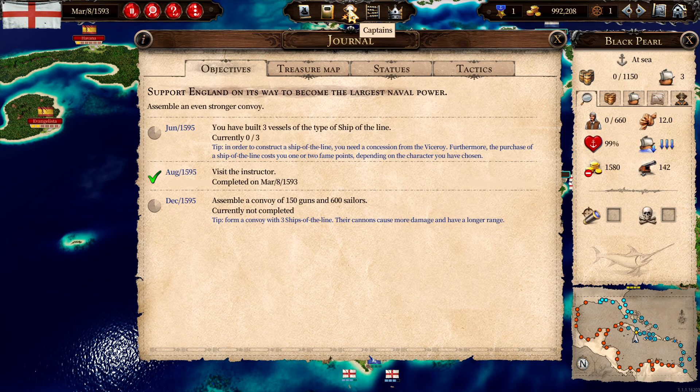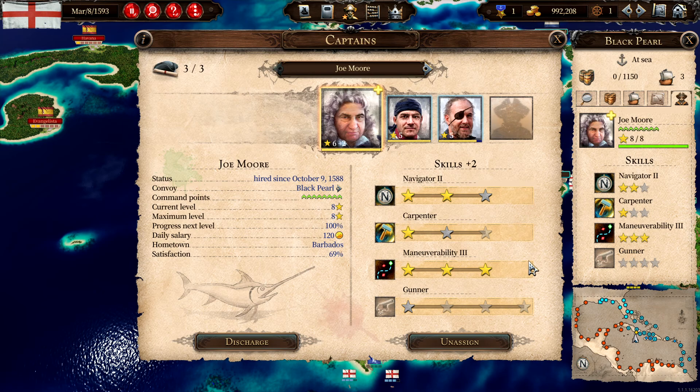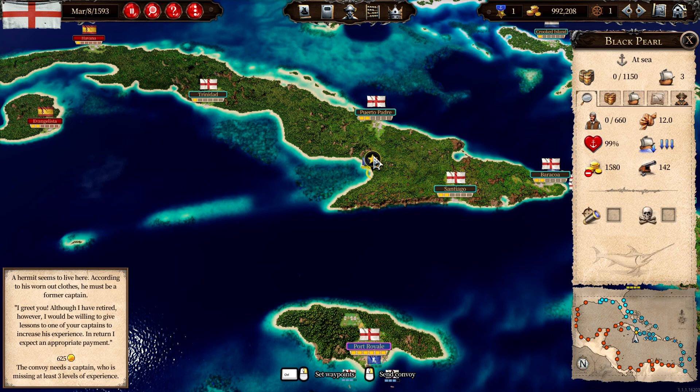Okay, the instructor quest is done. Let's upgrade the captain — probably maneuverability, yeah I'll go with this. We have more points — should we go with gunner or carpenter? Let's go with carpenter. Navigator is only 2% so these others are better. Okay.